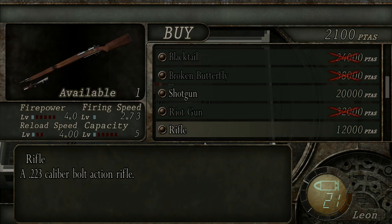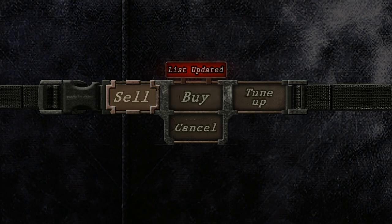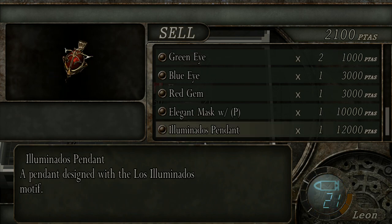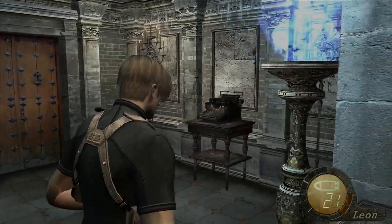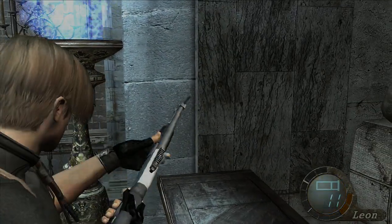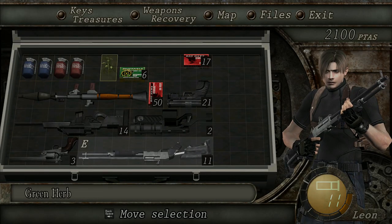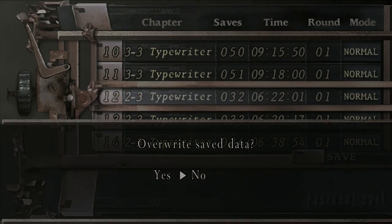What to do... there's not much point in selling anything at the moment because there's nothing I can buy apart from the upgrade for the mine thrower. So I may as well just leave things as they are. One extra shell - brilliant. I'm not doing so well with health items again, am I? At least we need to save the game here after all that mess.